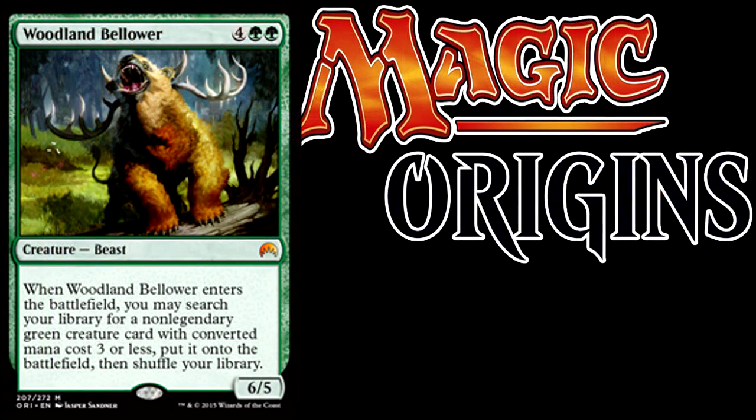First let's look at Woodland Bellower, which is a 6/5 beast for 4 colorless and double green mana. When he enters the battlefield, you may search your library for a non-legendary green creature with converted mana cost 3 or less and put it onto the battlefield, then shuffle. Right out of the gate I think this card's really good. It gives you the option to fetch whatever creature you want from your deck, and within the 3 mana category there are a lot of good picks. He's a pretty heavy hitter himself, and getting this guy along with another guy for 6 mana is just good value.